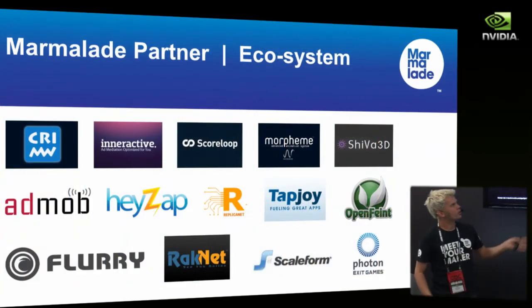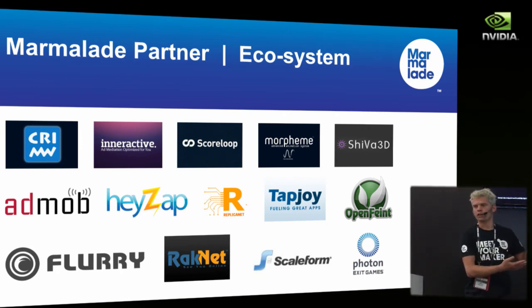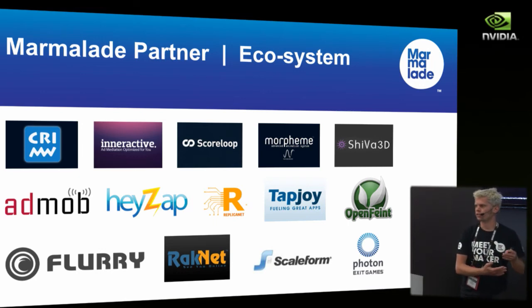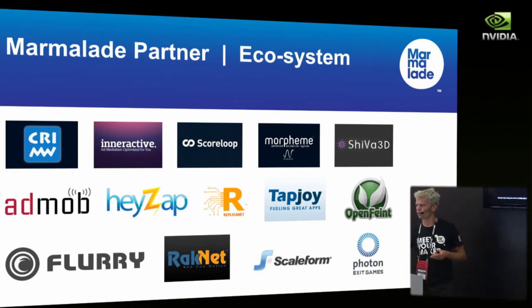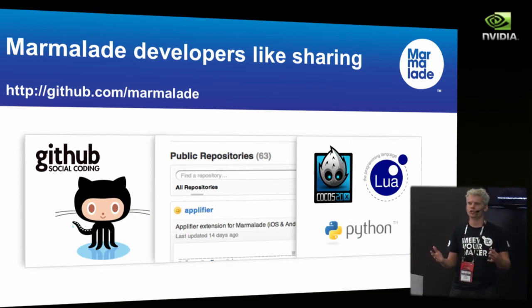The ecosystem of partners we have is quite broad. We've partnered with many different providers of statistics, networking, 3D engines, and physics. Most middleware providers you've heard of probably have a port to Marmalade already. And for open source middleware — because we're C++ — there are literally thousands of modules to choose from, and some have already been ported on our GitHub account.